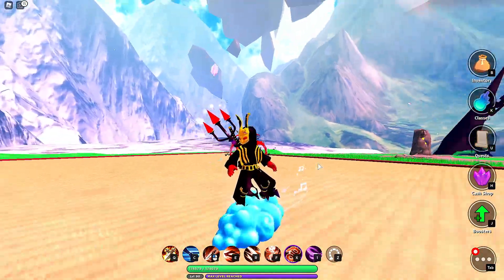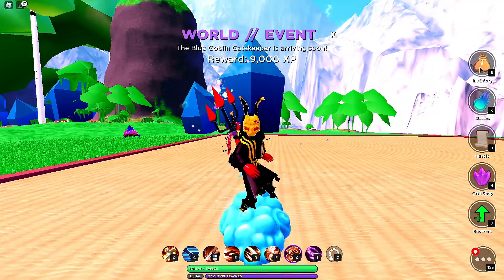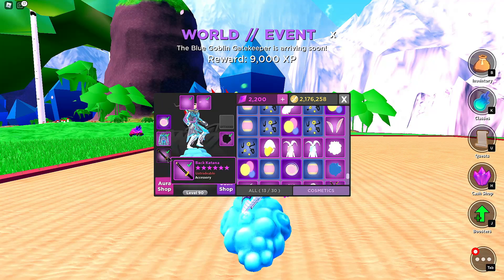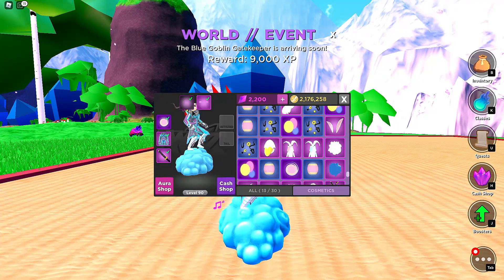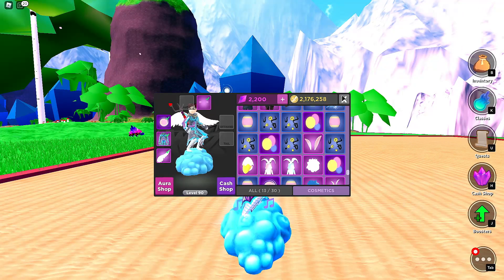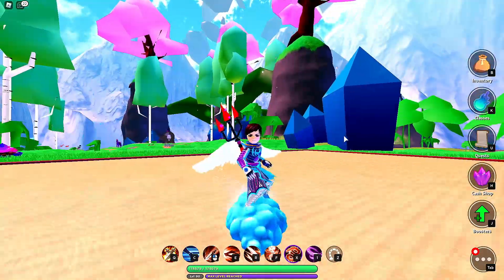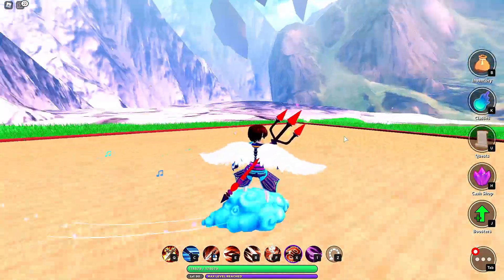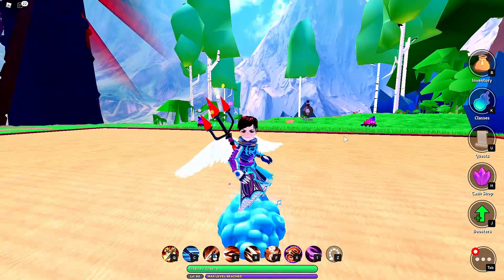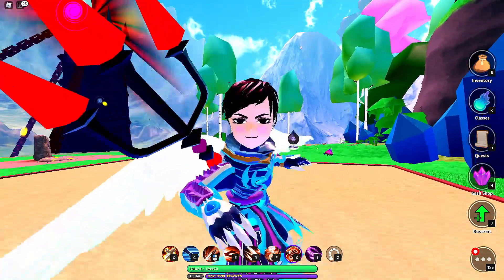It doesn't feel like he's super fast, but I mean it's a blue cloud. How does this look with my regular armor? Let me take off the bunny tail and whiskers and put my wings back on. Yeah, I feel cool now. Well guys, thank you for making it to this part of the video. Hopefully you enjoyed it and it was informative — it lets you know what's in the battle pass and what things look like. I'll see y'all next time. Bye!